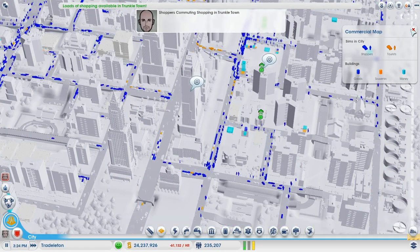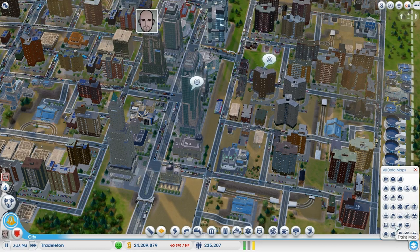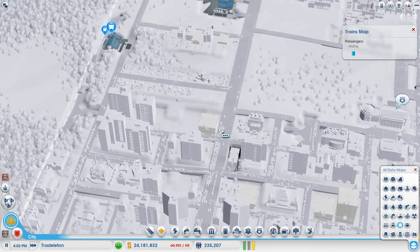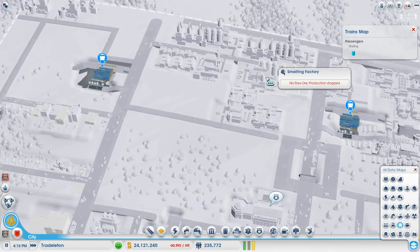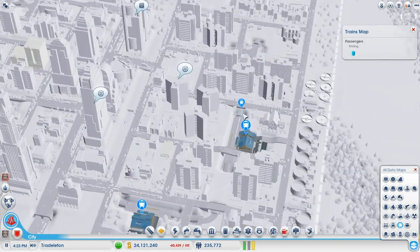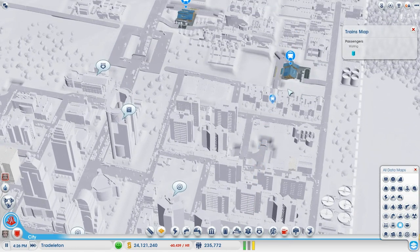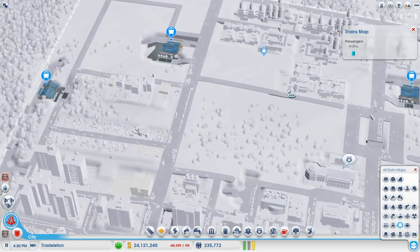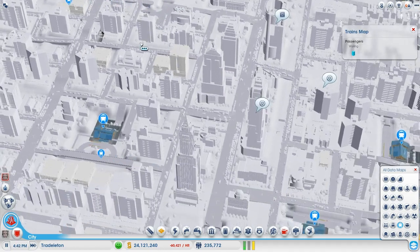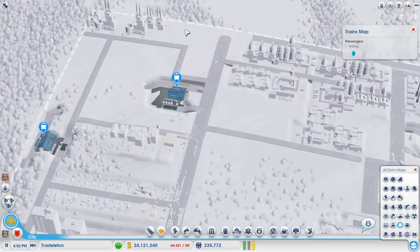Let's check on our trains. Train map - there it is. Let's slow it down and find the train. There it is - it's going around our city. Let's speed up just a little bit. The both trains are still here - that's awesome. It's going nowhere... okay that's enough for that.